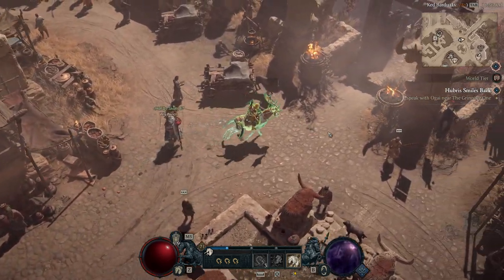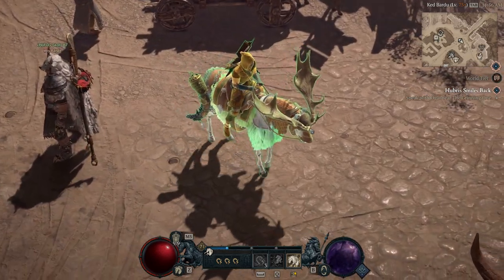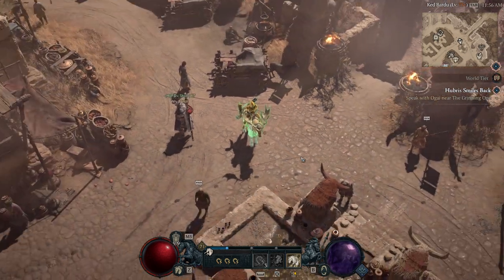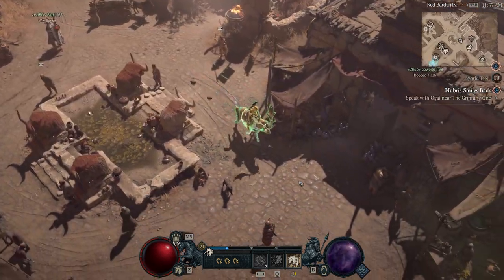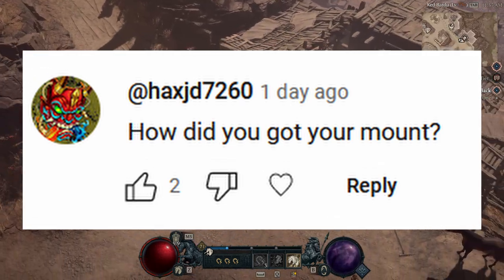Hey everyone, it's Graphic back with another video. Today we're going to be doing a quick video regarding this mount right here — the moose, the elk, whatever you want to call it. It's a pretty sweet mount and a lot of people have been asking about it on the YouTube videos, so today we are going to take a look at how you achieve getting this mount and what it looks like. Obviously you can see here, but if we go over to the stable master I want to show you guys the fastest ways to get these.